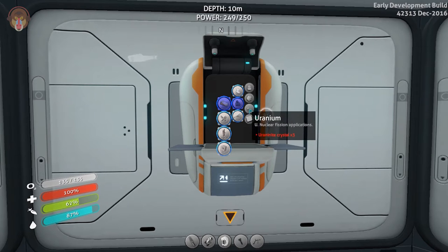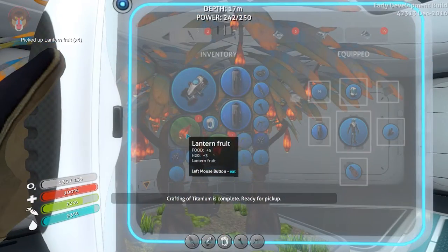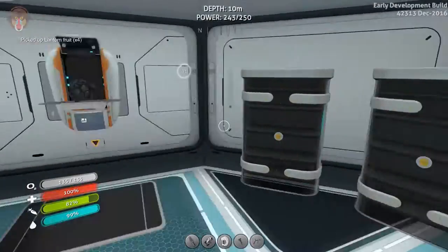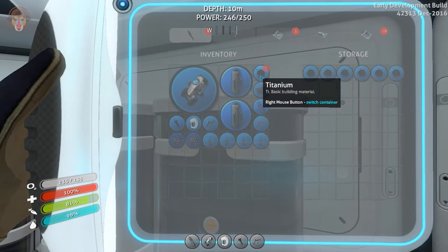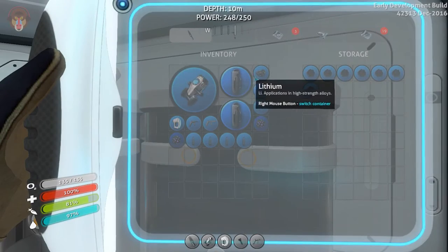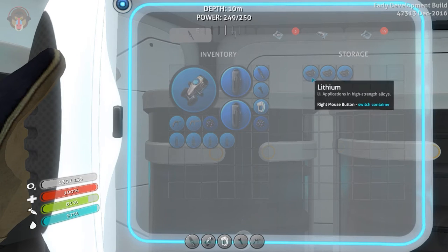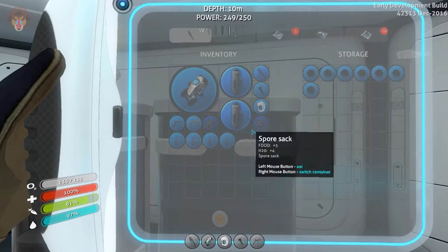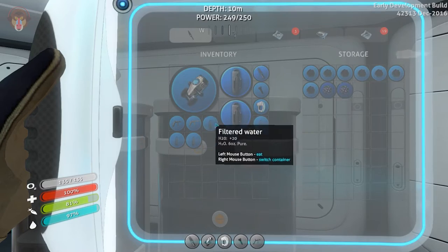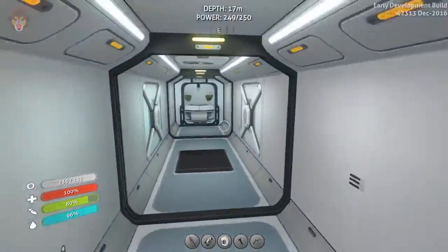In advanced materials we can see aerogel over there. I want to quick-craft that while it's crafting. I'll go down here and grab four of these guys. I forgot some of them are in the Seamoth. Lithium goes over here — I picked that up. I thought that was an aluminum oxide crystal but it was not. We just require two so I'm not too worried about that.